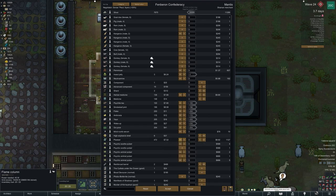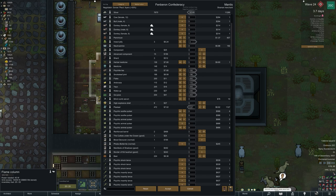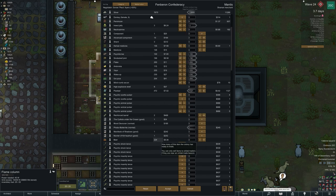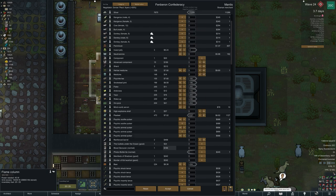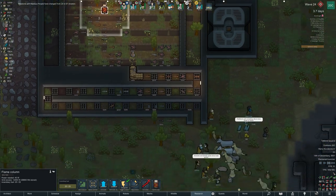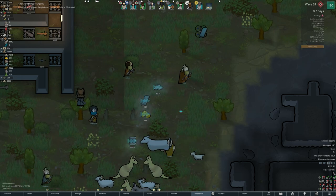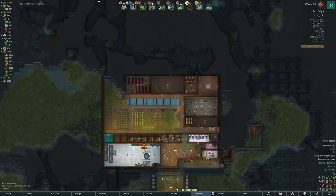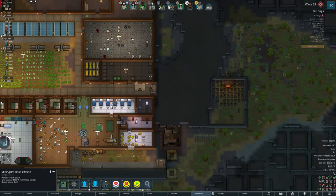I love that the traders are working — without traders we'd have far too much junk and couldn't get everything we need. I always sell off the drugs: Flake, Ambrosia, Wake Up, Go Juice, etc. Just to help my people and stop them from getting addicted — you can't get addicted to something that doesn't exist. In very limited circumstances, Luciferium is an option for characters that are comatose and useless. But we try to stay away from that, and from beers and sociable drug drinking too, because it's a bit of a nuisance.